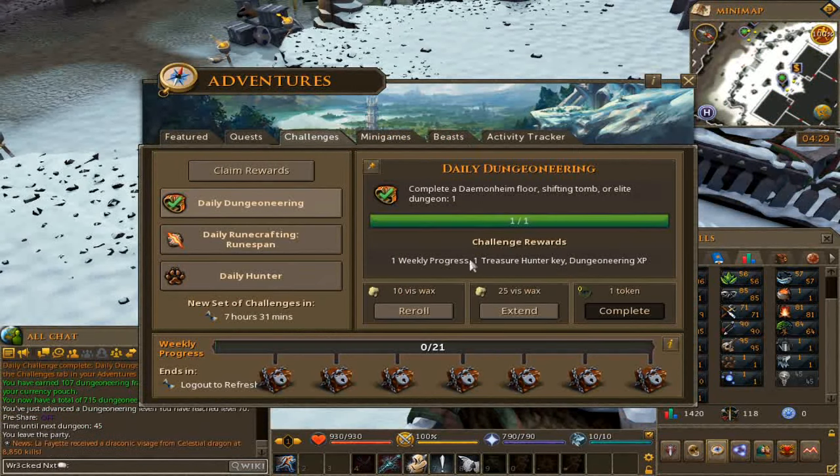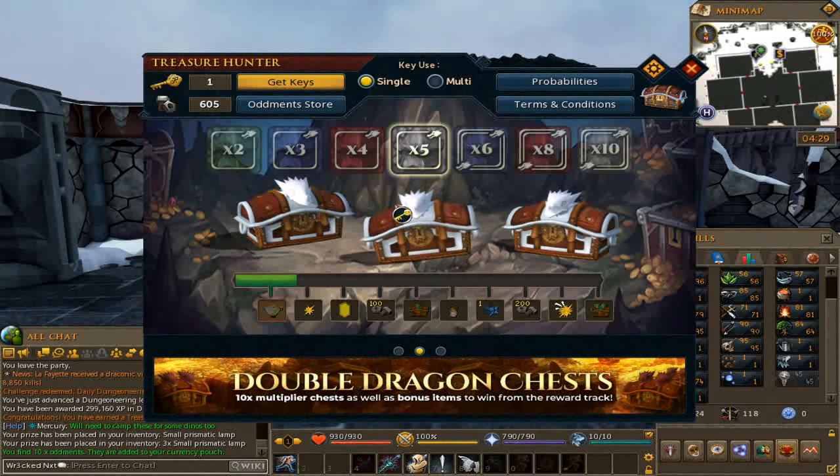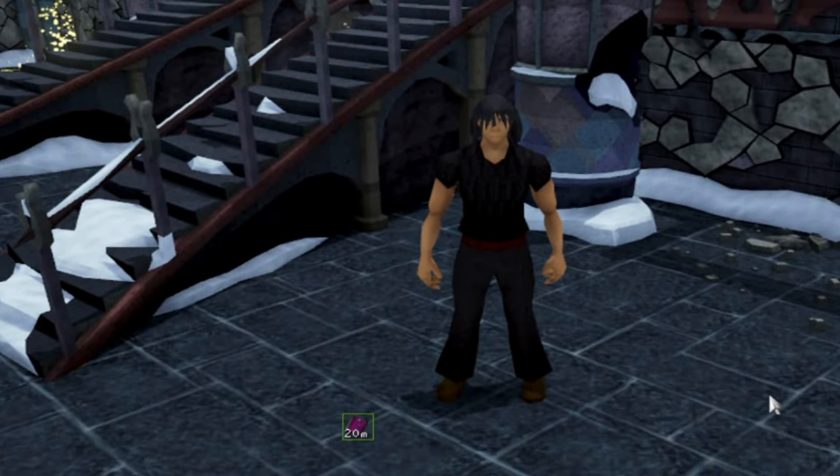We also completed another adventure challenge — Dungeoneering times 4 for 4 small prismatic lamps. At times 5 god chest, bro — this could be very nice. 5 small prismatic fallen stars. I'm going to wrap the episode up right there. I hope you all enjoyed episode 4 on Ataraxia. Big gains coming — over 1,400 total level. Feels so good. I'll see you all in the next one. Have a great day and peace.